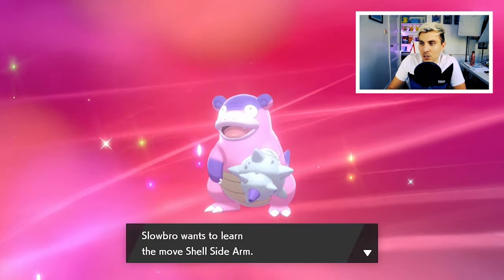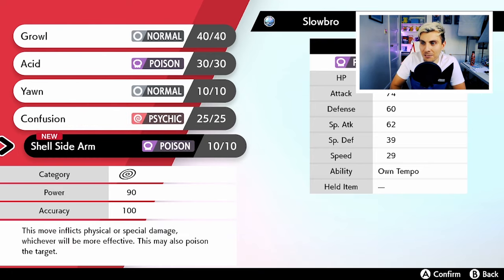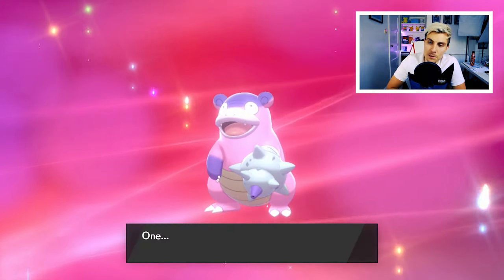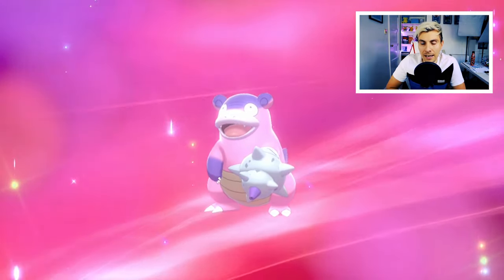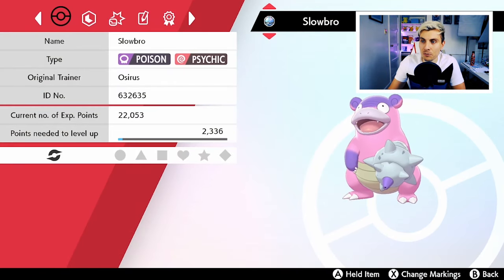It's interesting that Shellder is not generally known as a Poison type — I wonder if that hints at future evolutions for Shellder or Cloyster. Galarian Slowbro also gets the move Shell Side Arm: base 90 power, 100 accuracy, a special type attack. The bonus of this attack is it will hit on whichever side — physical or special — will be more effective for your opponent, though it always uses Slowbro's special attack stat.